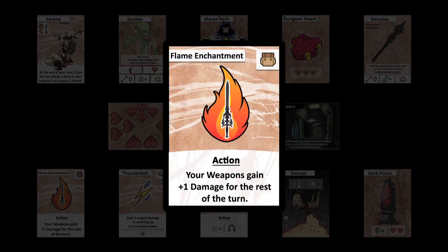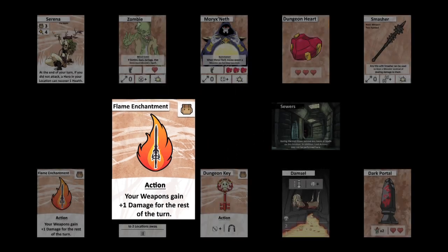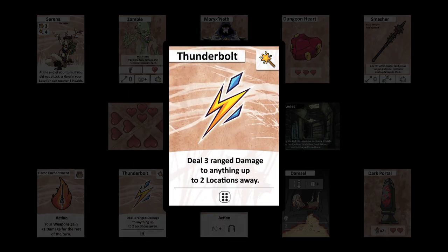Item cards are part of the loot deck and can be found in the dungeon randomly or as part of looting. Each item has a special ability to help you in your adventure. Spell cards are also part of the loot deck. Spells give your hero extra abilities that can be used on their turn as actions. They show you the amount of dice you need to roll and the minimum roll required for a result.